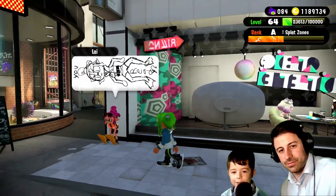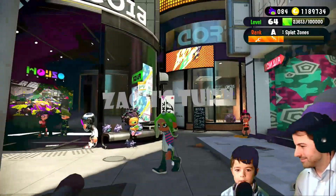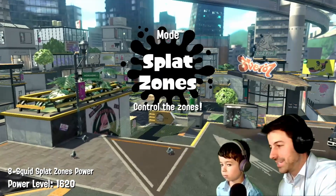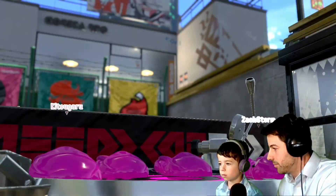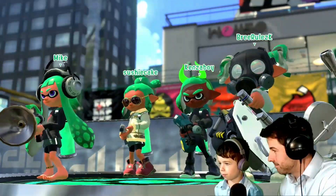This is Zach versus Jason. That's Zach, that's Jason, let's get started. Let's do it. Zach's got the slosher, and you're going into splat zones. Good luck, bro.